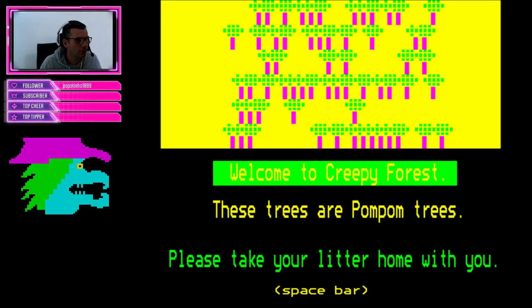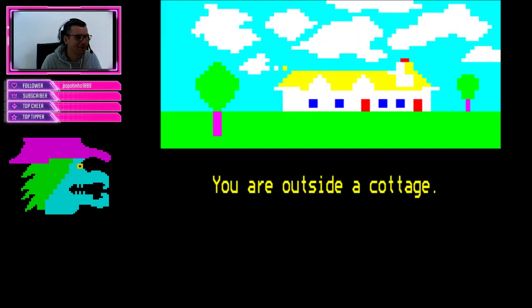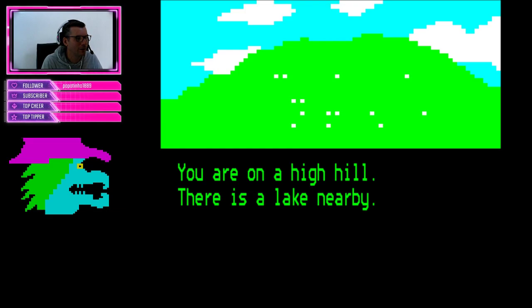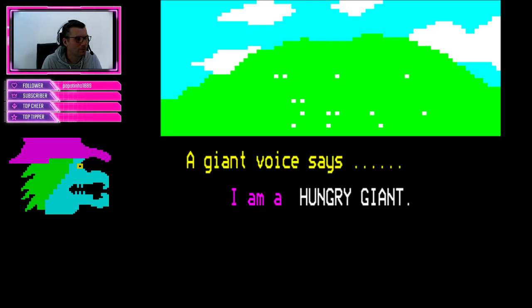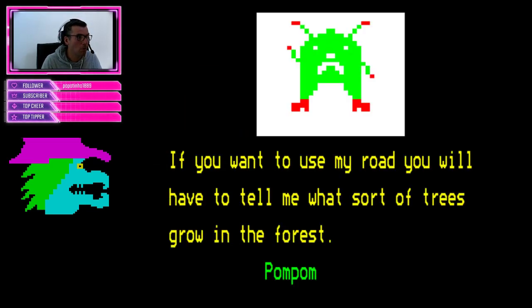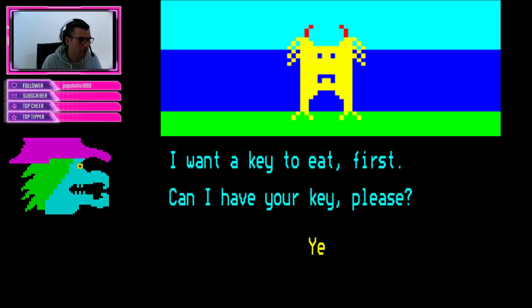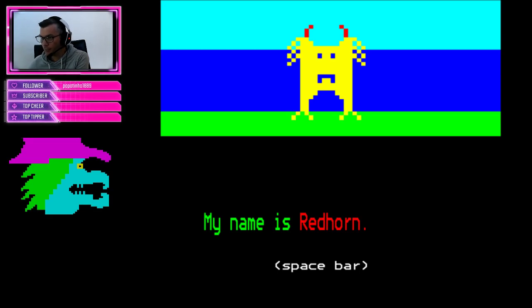Forest - you cannot go straight there. I'm at the hill. Castle - cannot pass unless you can answer my question: my brother lives in water, what is his name? Chris? You may not pass. Back to the cottage - I'm still scared of going inside. Forest - welcome to creepy forest, these trees are pom-pom trees. Please take your litter home with you. There's a fire here - you can put it out if you fetch a mortar from the lake. Okay, we can go to the lake - if you wish to use this path you must bring me a stone from the hill. Cottage.